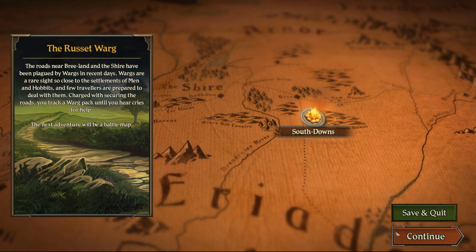The roads near Bree-land and the Shire have been plagued by wargs. Wargs are a rare sight so close to settlements of men and hobbits, and few travelers are prepared to deal with them. Tracking a warg pack, you hear cries for help. This scenario will be on a battle map, which I'm excited to show you.